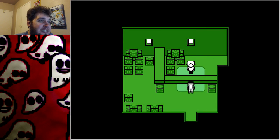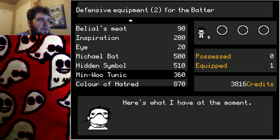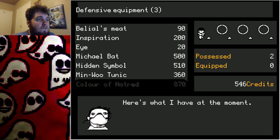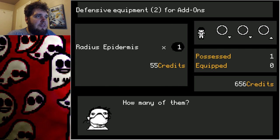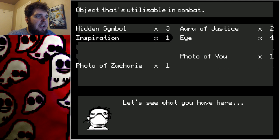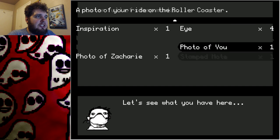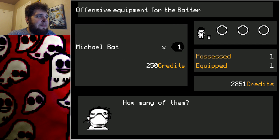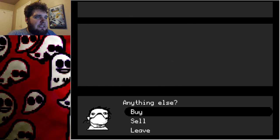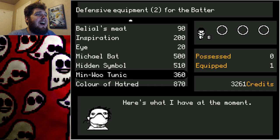'I'll leave you now to search the area. If you find anything suspicious, don't hesitate to let me know.' Let me resave in block 15. I need to upgrade my epsilon, my new guy. Hidden symbol is better for everyone. I'm out of money — I need more hatred colors. What can I sell? I can sell these old tunics, all these old things I'll never need again. I don't need any auras... I think that's enough. Oh, I just sold the things I just bought because I'm a dummy.